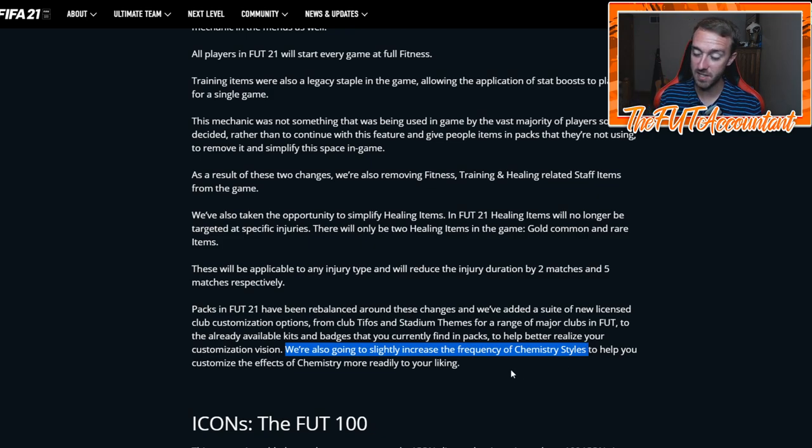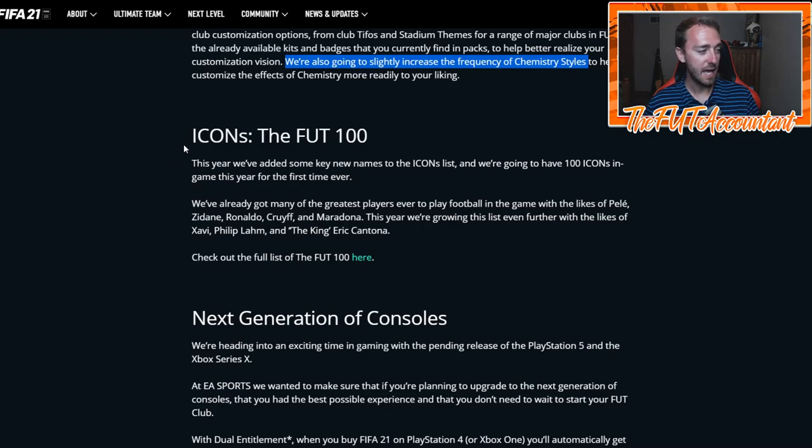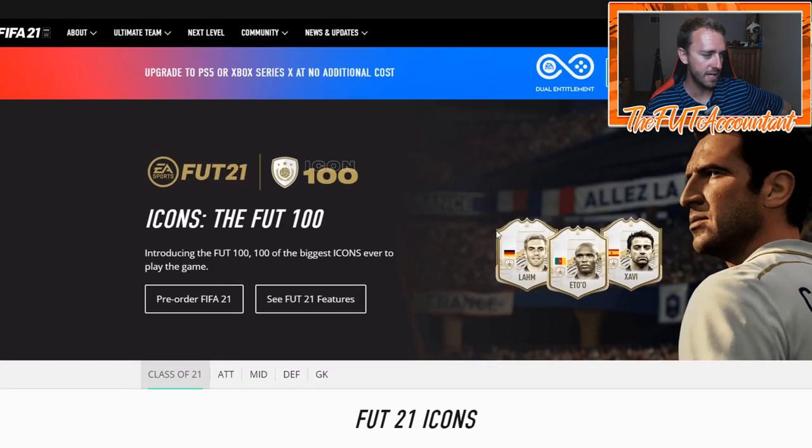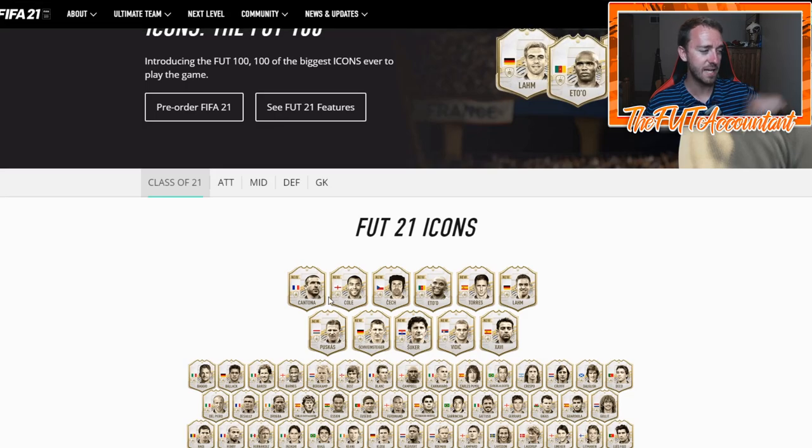Packs in FIFA 21 will be rebalanced around these changes — more licensed club customization options, TIFOs, stadium themes, kits, and badges in packs. They also said they're going to slightly increase the frequency of chemistry styles. Last year, shadows and hunter chemistry styles were so rare that we traded with those and cards that had those chemistry styles for months. If chemistry styles are more readily available, trading around those might not be as profitable. As for icons, we got the full list — Cantona, Cole, Eto'o, Torres, Lahm, Xavi, Vidic, Zidane, Schweinsteiger, and Puskas. I'm pumped about those cards; I just hope they're very usable.